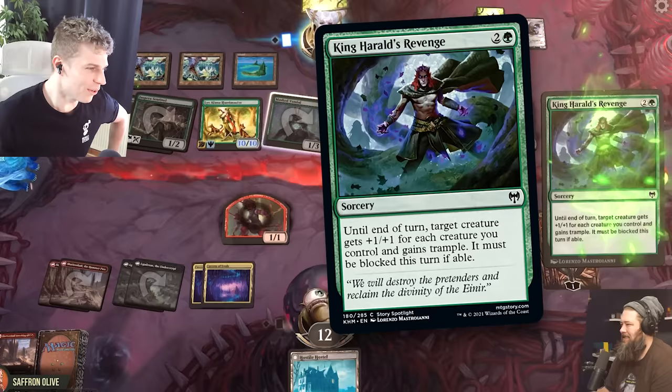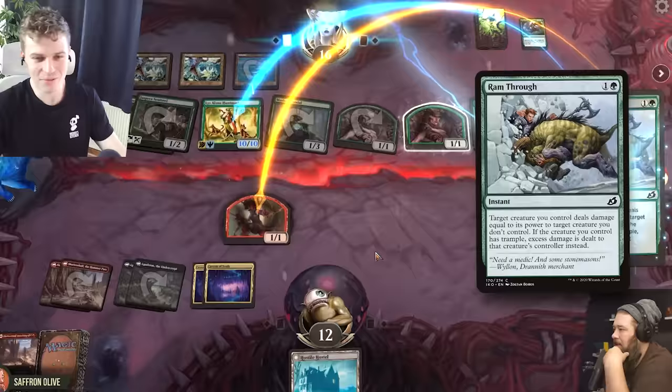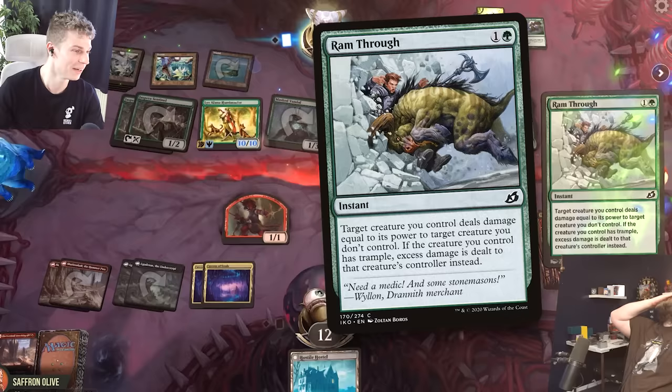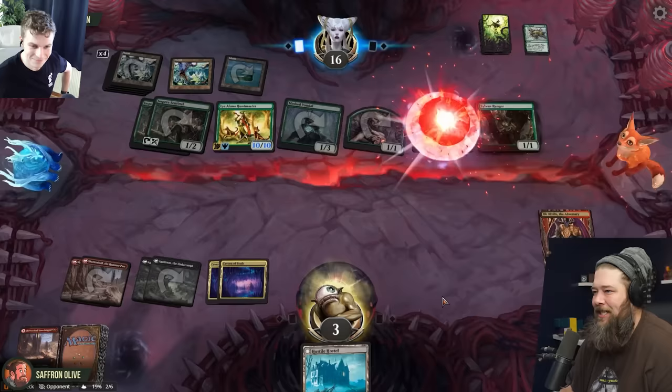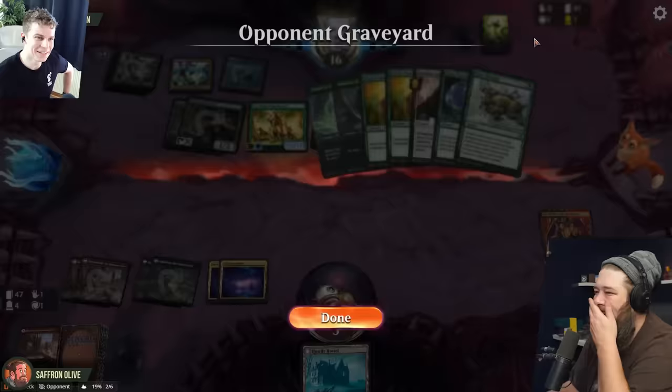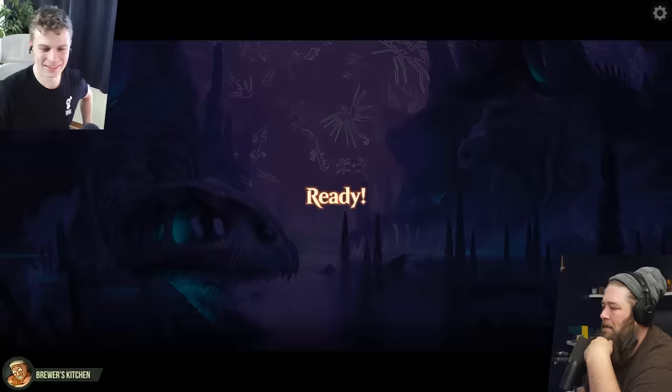King Harald's Revenge — target creature gets plus one plus one for each creature you control and gains trample. It must be blocked if able. This is not quite lethal, but have you heard of a card named Ram Through? Target creature you control deals damage equal to its power to target creature. And if the creature has trample, it deals excess damage to that controller instead. So you're down to three, and I have a 10/10 trample. I swing in — I did not know King Harald's Revenge was a card.